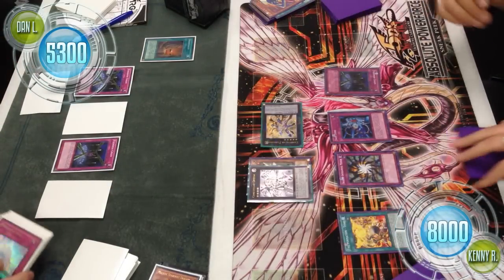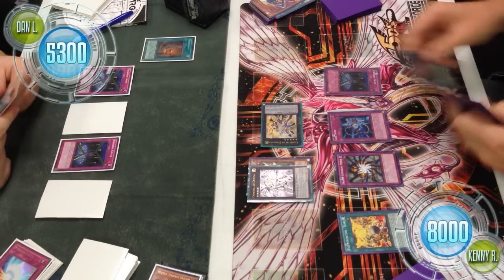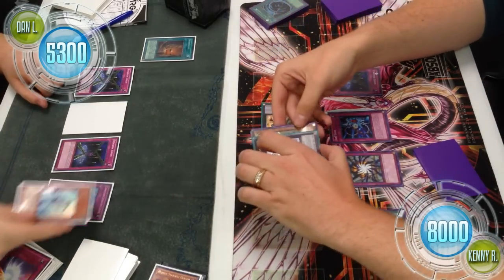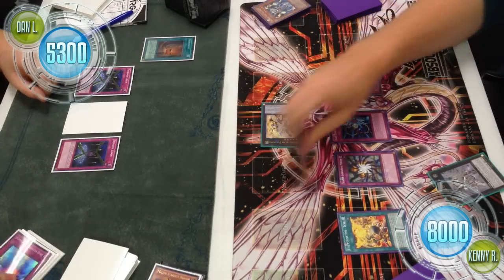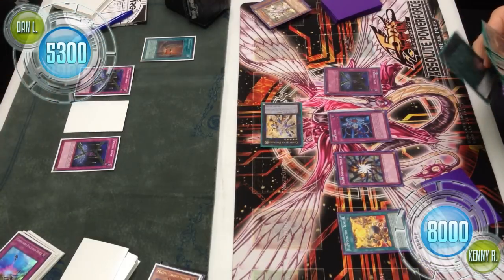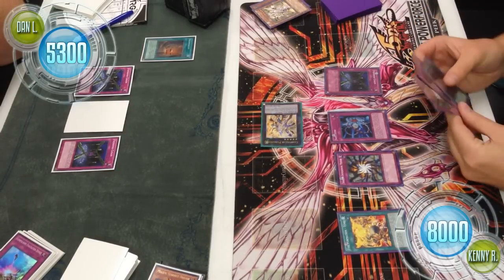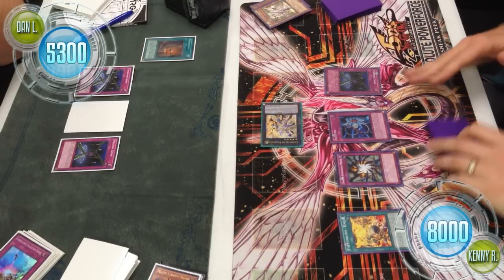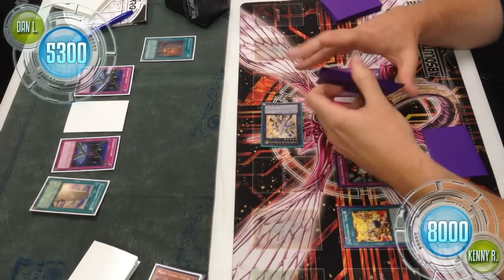Kenny normal summons Thunder King and overlays it with Pollux, making Constellar Omega. That Pleiades is just floating in defense mode — that was my main concern. We already have two wasted Fiendish Chains sitting out there doing nothing, so why not take advantage of them? If Kenny makes Constellar Omega, then activates Mystical Space Typhoon targeting a face-down Compulse — the Compulse is chained targeting Omega, Omega activates its effect, and it's negated by an Effect Veiler, resulting in Omega being back in the extra deck. That could have ended differently if baited by M7 first — you can Xyz change any Constellar Xyz into M7, you just can't use its effect the same turn. A live M7 is better than a dead Pleiades sitting in defense mode.